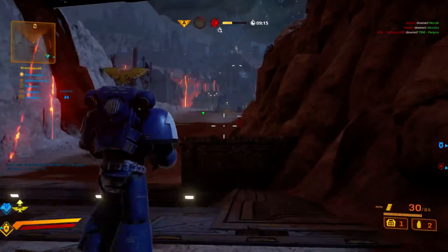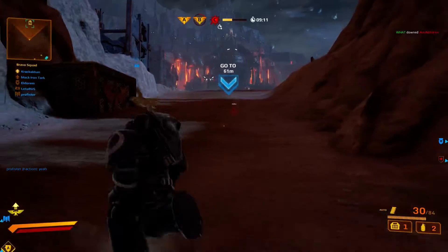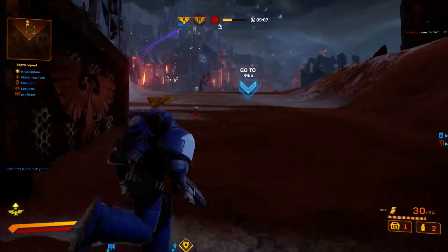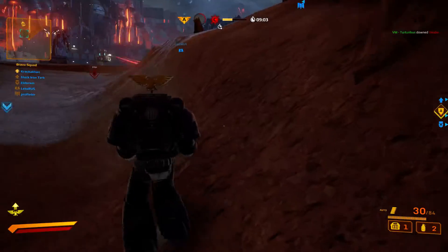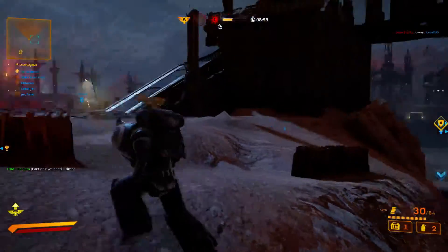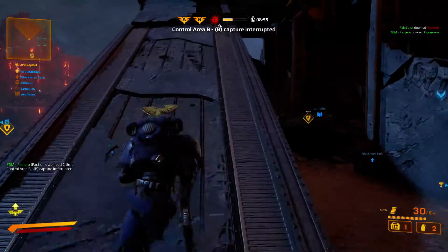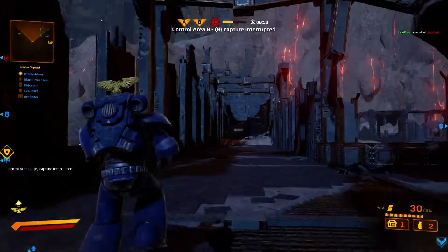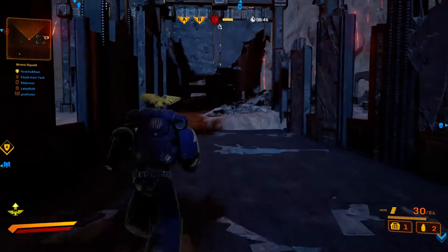The maps are rather large, allowing for opportunities for flanking attacks and smaller skirmishes. Here we'll engage an opponent that was sniping our forces from atop this ruined bridge. And as you can see from the eagle on my back, I'm a squad leader, leading Bravo squad to victory against the traitorous legions.